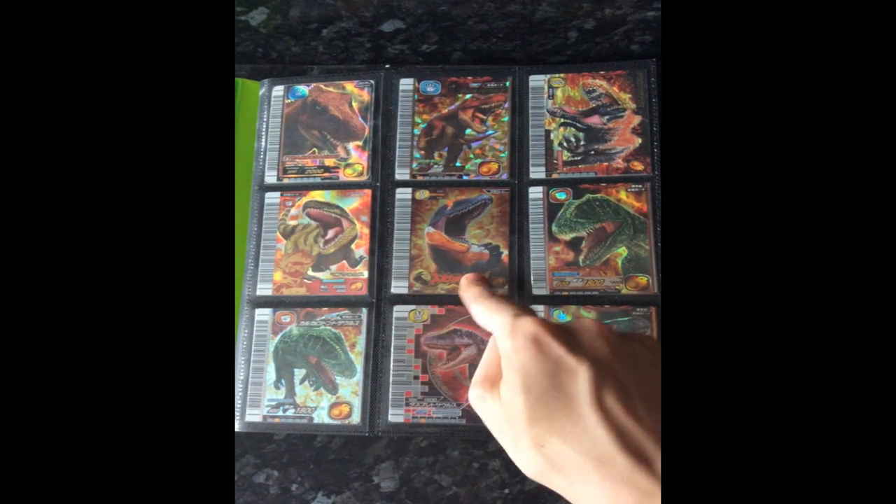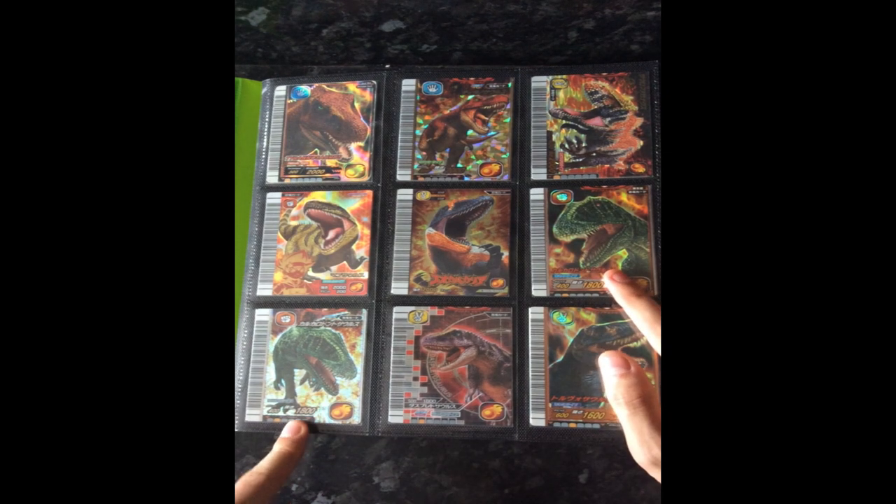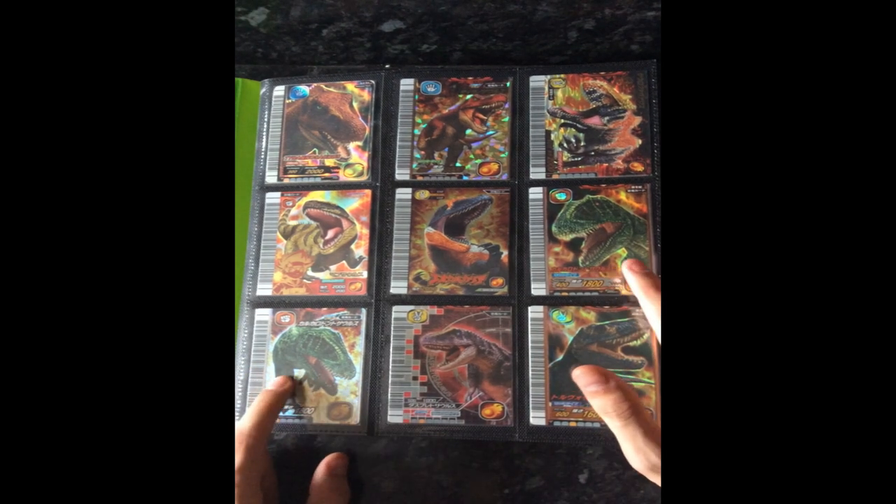Saurophagonax, Mapusaurus, Eocarcaria, Carcharodontosaurus defense type and blitz type — these are my two favorite artworks for Carcharodontosaurus. Love them.